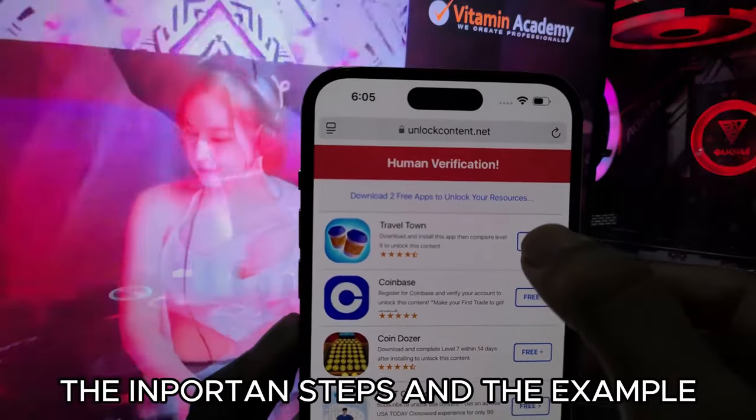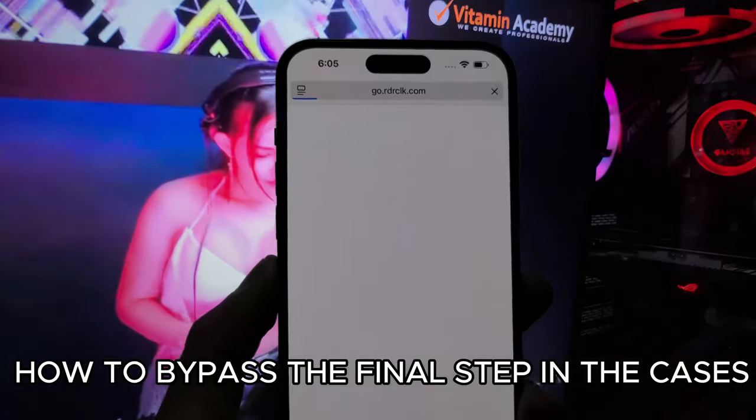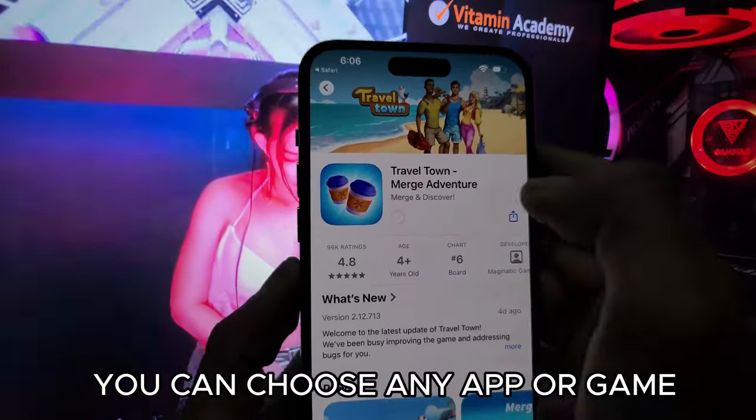This is the important step — an example of how to bypass the final step. In some cases you can choose any app or game.